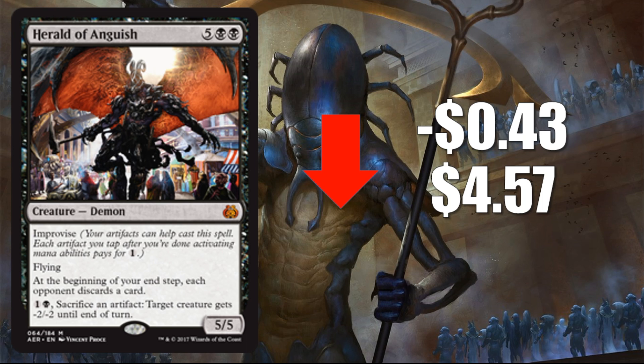Herald of Anguish comes in at number four, down $0.43 to $4.57. The improvised deck looked kind of good coming out of weeks one and two, but it has slowed down a little bit and lost momentum since then, unfortunately. So with that, this card comes down a little bit.